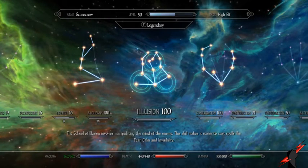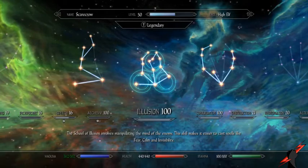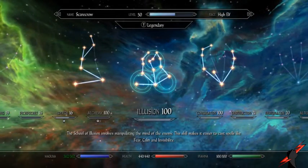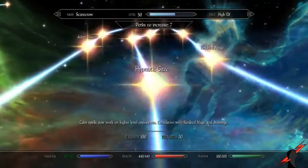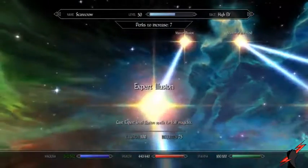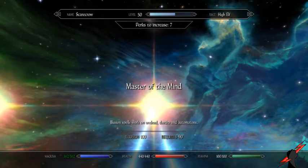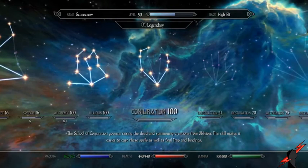For Illusion, I got it to 100. You want every single perk you can get — basically master Illusion. You can spam Muffle to boost that up with no problem. What you really want primarily is Master Illusion, and Master of the Mind also really helps when you fight undead, Dwarven automatons, Daedra, and whatnot. Illusion is your main focus here.